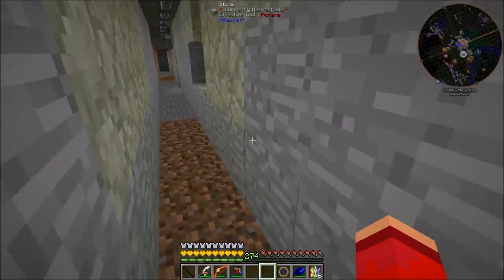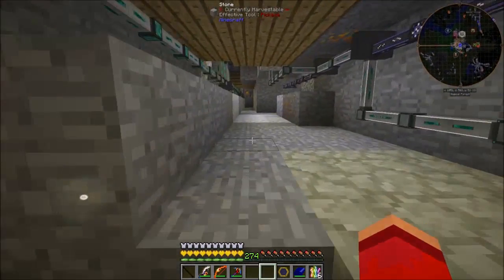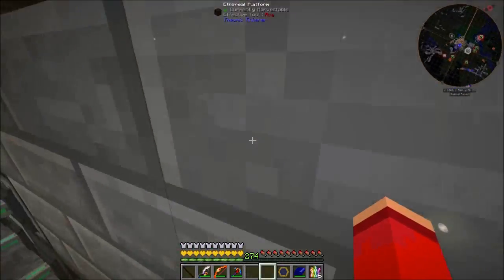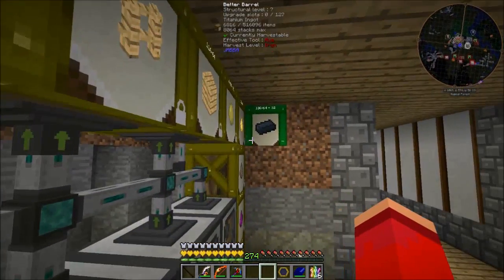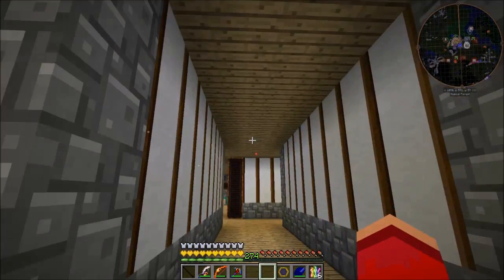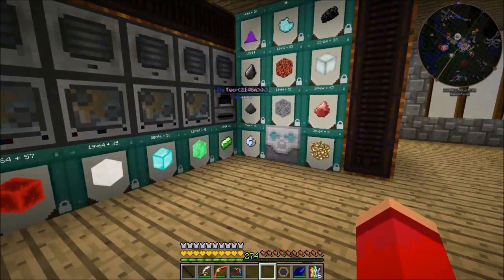And then those get put into their proper places, like the cyclic assembler that is currently making iron blocks for me. And the barrel up here - the old cobblestone barrel - is now holding titanium ingots. You can't make titanium blocks for whatever reason, so there you have it. That's what's going on there.